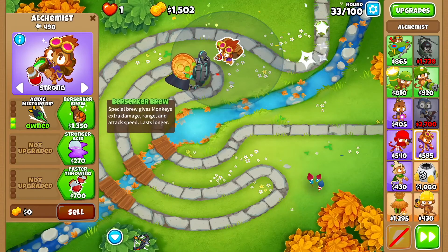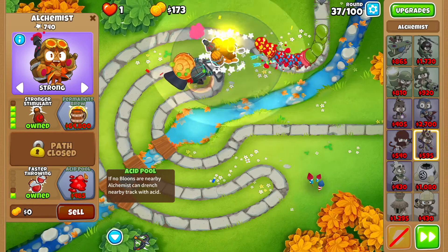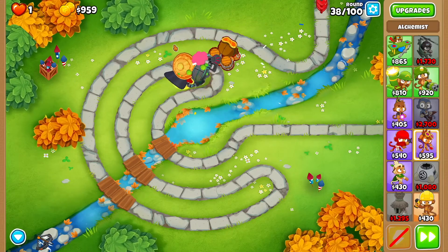Then go back to the alchemist. We want berserker brew, stronger stimulant, and faster throwing. By this point you are ready for round 40, so there's no need to slow anything or do anything — you're good to go.